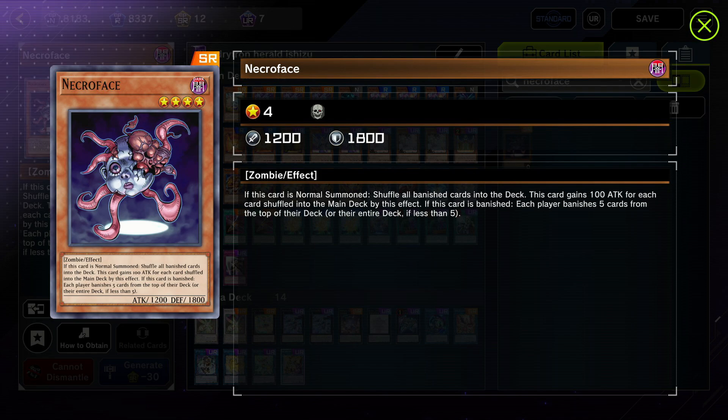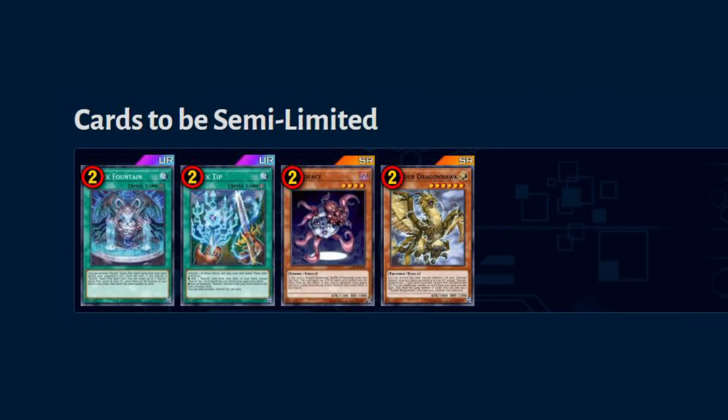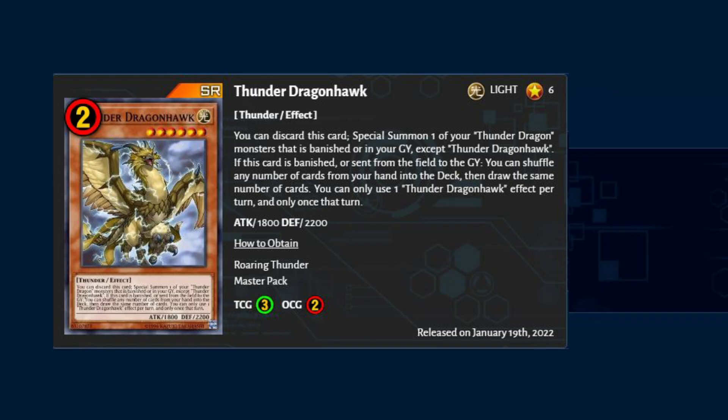The win condition is either out-decking your opponent or just attacking with one normal summoned monster. Now they can only banish 10 cards — it's still helpful to them, but at least it's not going to out-deck you. Thunder dragon hawk goes from limited one to two. This is the best day for thunder dragon players out there, and it's a warning that we need to be careful against thunder dragon now.